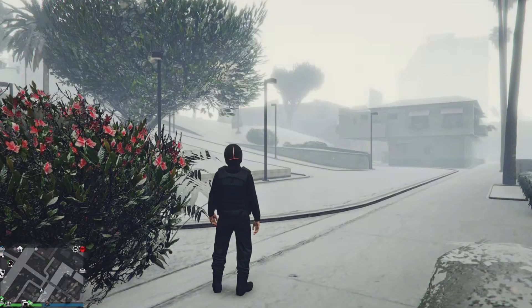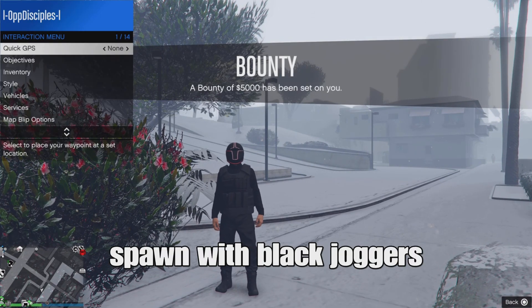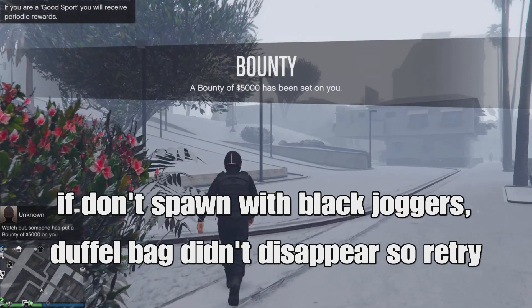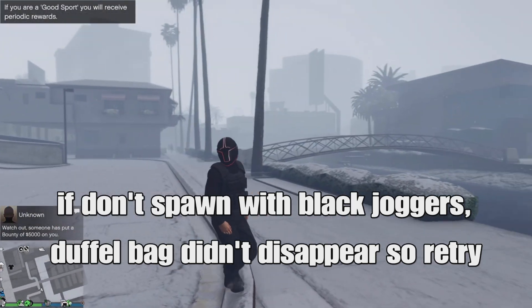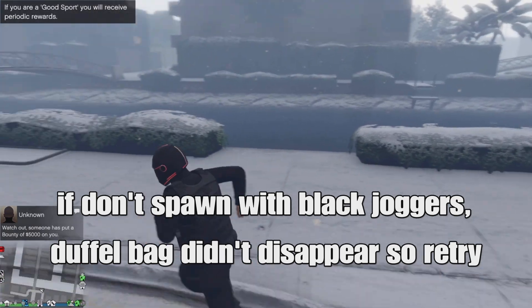Just leave the job and you want to spawn in the lobby. It's kind of easy and simple — if you don't get it, you can just retry it. You should be about to spawn in the lobby. Look at that — we spawn with the black joggers! If you don't get them, it's because the duffel bag in the mission did not disappear.